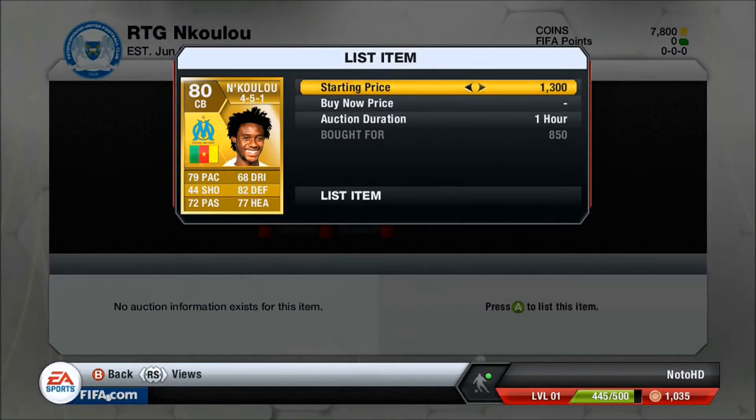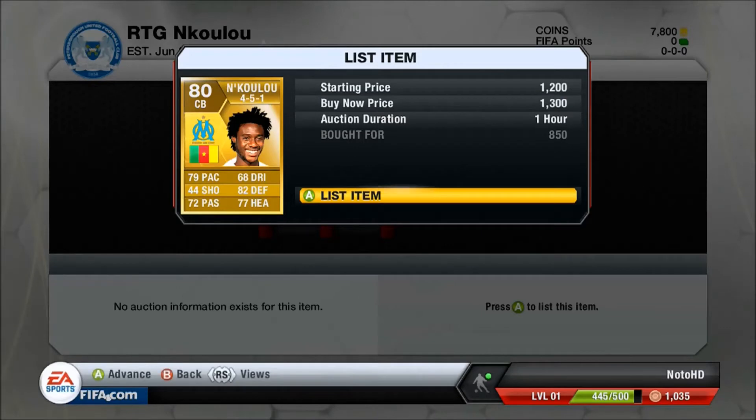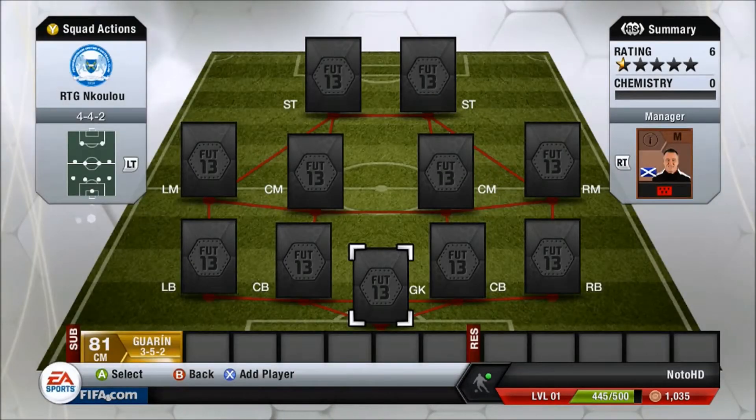We bought an Unkulu in a 4-5-1 formation for 850 coins and we're going to be selling him on for $1.3k.